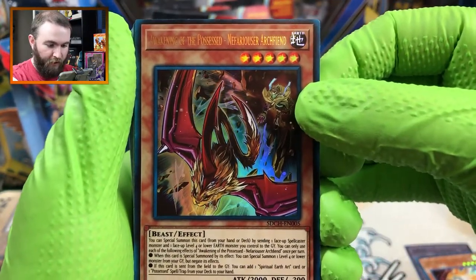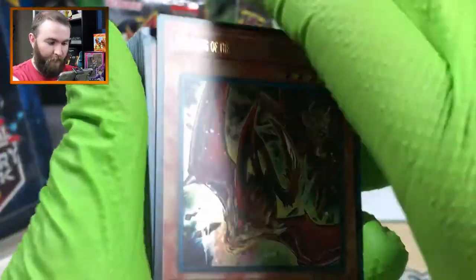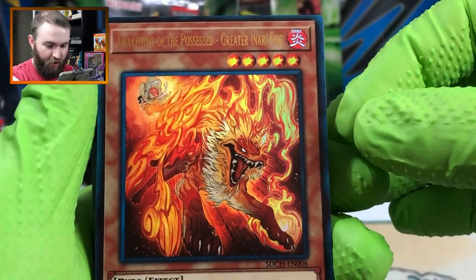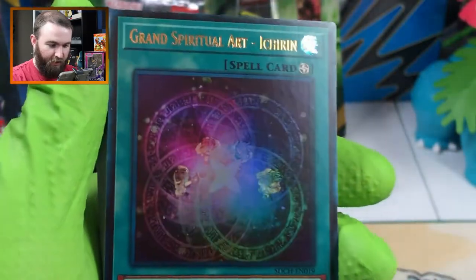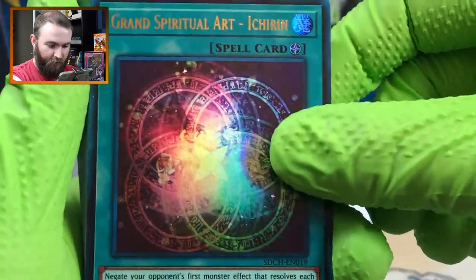Awakening of the Possessed. Nefariouser Archfiend. Let's zoom in so we can see the art - that's one heck of a card. Awakening of the Possessed, Greater Inari Fire - little person casting out a fire dog. The Grand Spiritual Art - Itcherin? However you pronounce that. Looks okay.